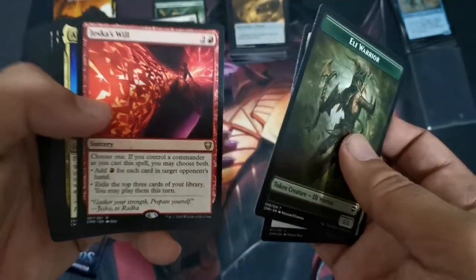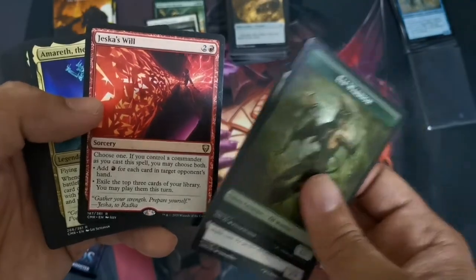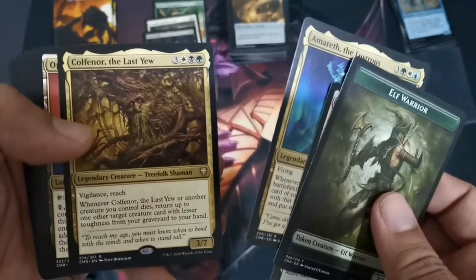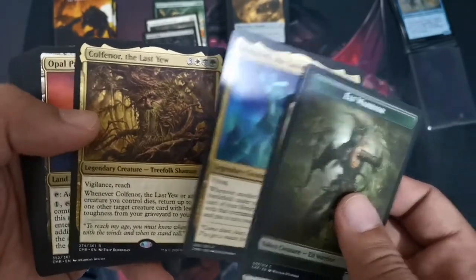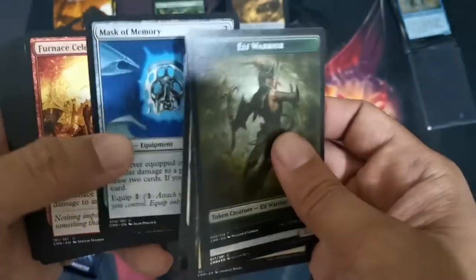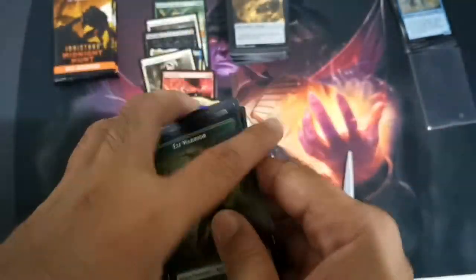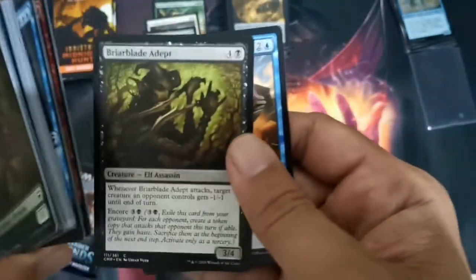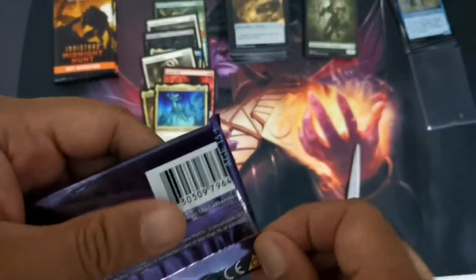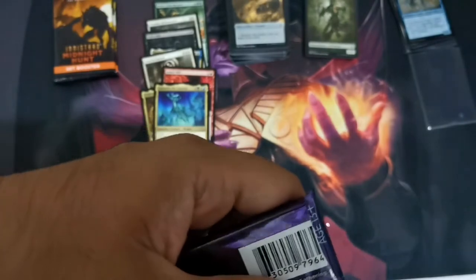We have Jessica's Wheel — this is the good hit! This is partnered by Amareth the Lustrous and Colfenor the Last Yew. Some commons, and we don't have any impressive rares — maybe a foil rare, but no big hits otherwise.